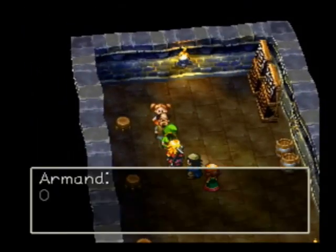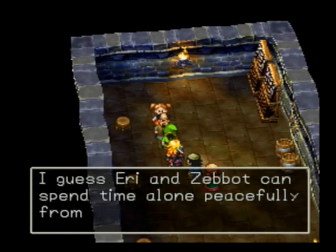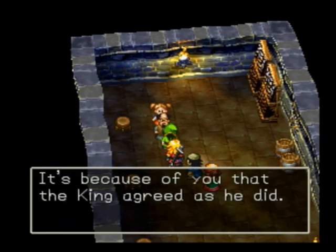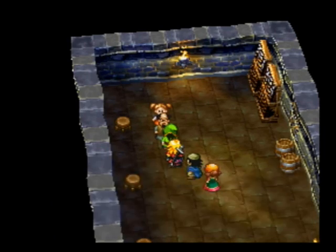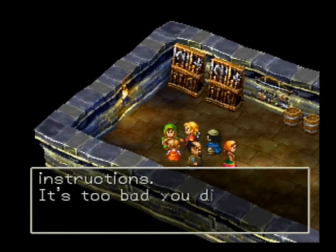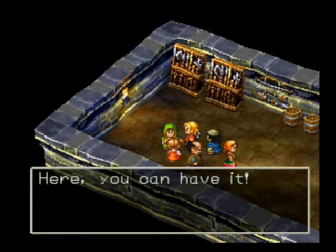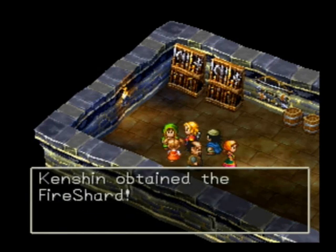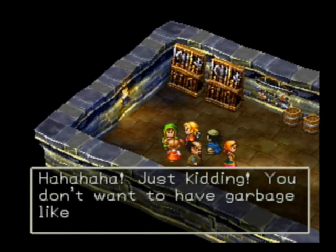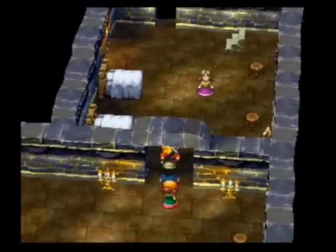So let's talk to... Yes! Yay. Nice, she's gonna give us a shard. Sweet, sassy molassie. Alright. Damn right, I want that shard. You throw it away, it means the world's gonna be totally ruined.